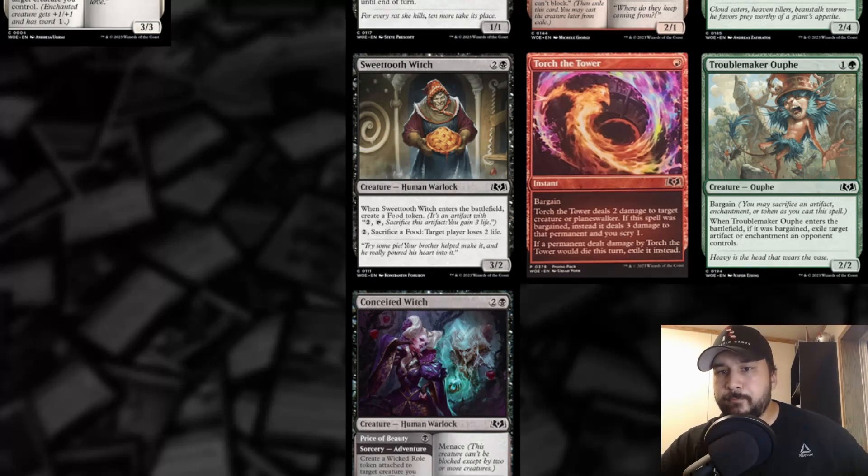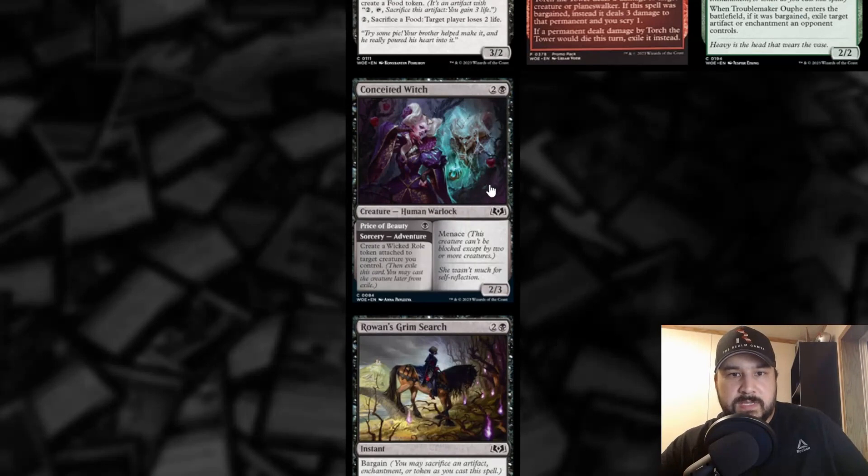Troublemaker Oof — colorless and green for a 2/2 creature with Bargain. When Troublemaker Oof enters the battlefield, if it was bargained, exile target artifact or enchantment an opponent controls. This is just a strictly worse version of Masked Vandal from Kaldheim, because Masked Vandal is a 1/3 — more resilient. With Masked Vandal you also don't have to sacrifice an artifact, enchantment, or token to get the ability; you just exile a creature from your graveyard, which is much easier and much less of a drawback. I don't care for this one.